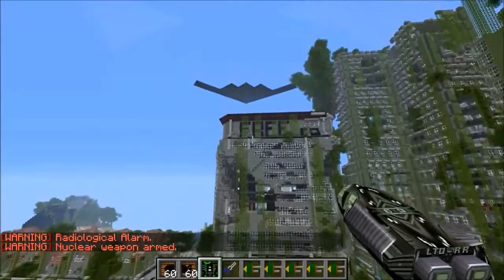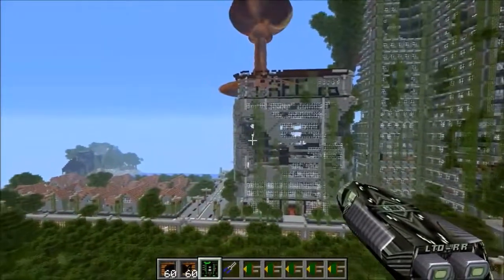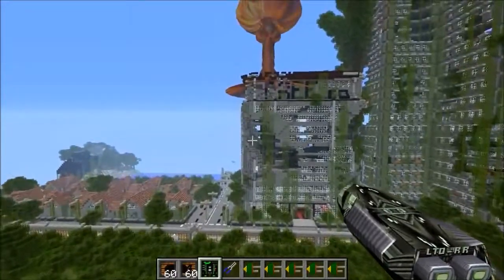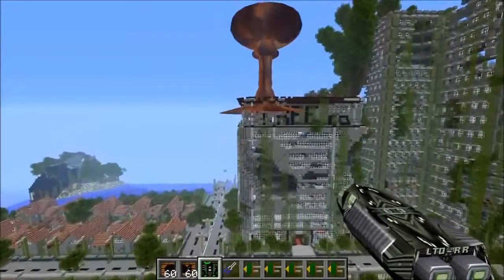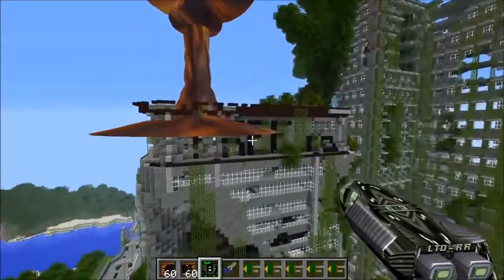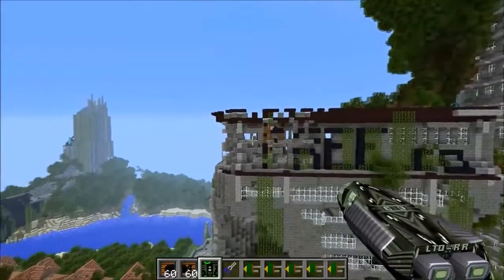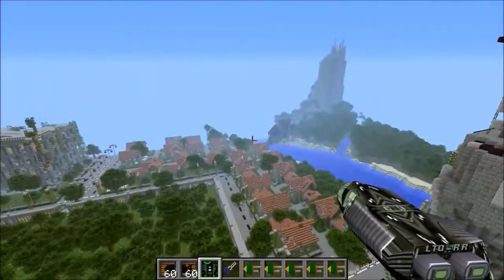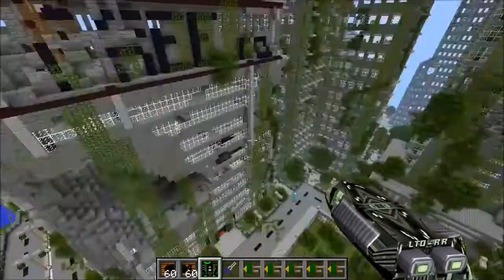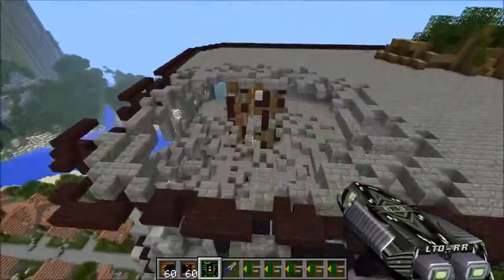The stealth bomber is so cool — it's actually flying towards the target and dropping down a bomb, which is awesome. Sadly it's not really too destructive; it just made a hole at the top of the building. Not to worry though — I set up the whole map with nukes all over the place. If you've used Rival Rebels before, you know it takes a while to set things up, so I planted them down and marked them all with diamonds so I'd remember where they are.